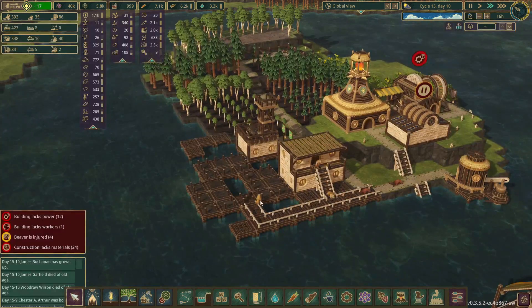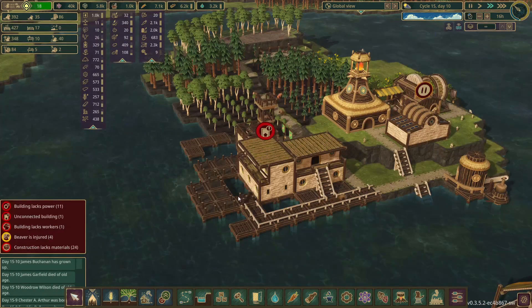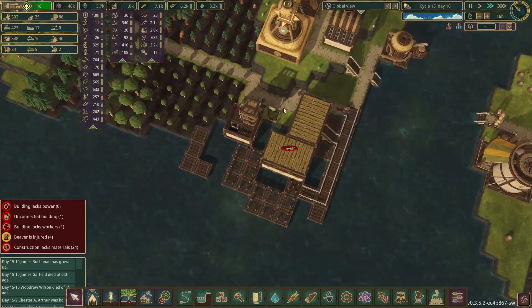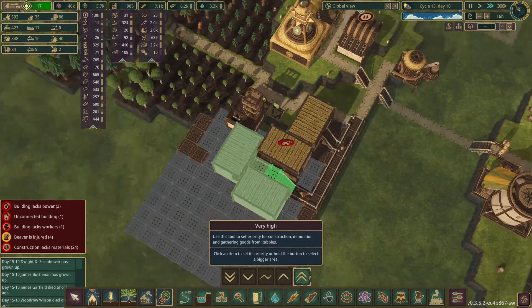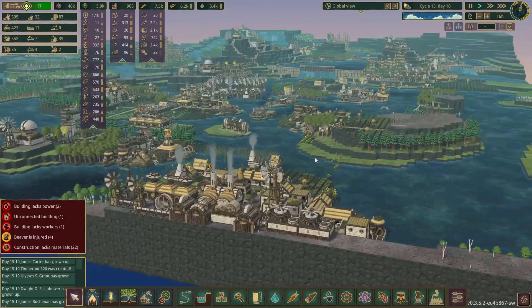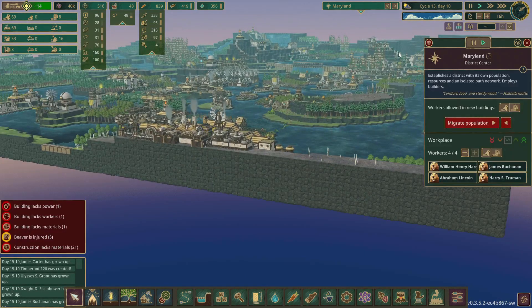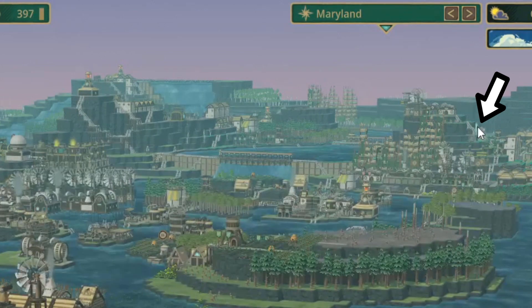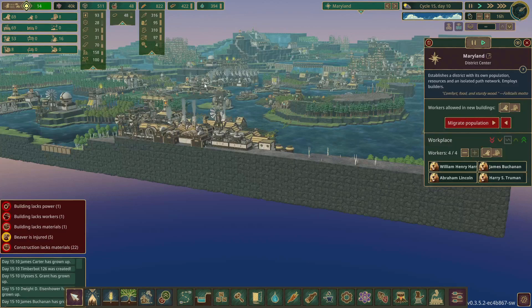Let's see how the housing is coming along. They have the platforms — perfect timing, they just got the first one built. We should probably prioritize these right here. Taking a step back to look at all the districts, it is kind of crazy how much we have expanded. Technically Maryland is right there, so that's 1, 2, 3, 4, 5, 6, 7, 8 — that is all the districts.